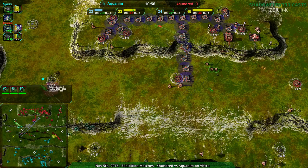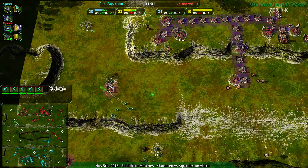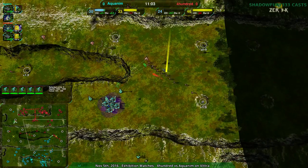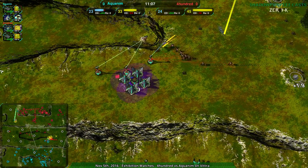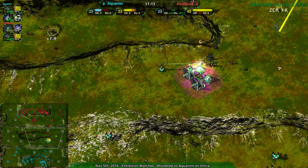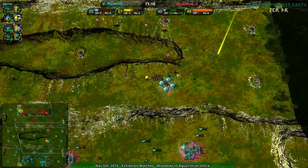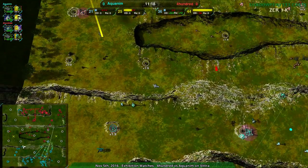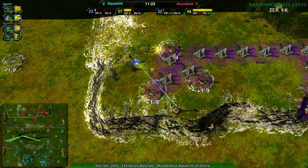400 with a few warriors trying to get into position, but there's a lot of room that Aquanim has to deal with all this. 400 with a bit of a regroup, harassing on the edges again. They've gotten rid of a few metal extractors — that's probably the most important thing at this distance from the main base. There's nothing to rebuild them, so get rid of them.